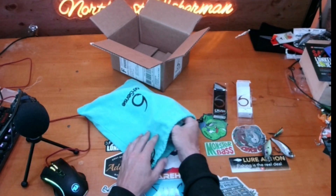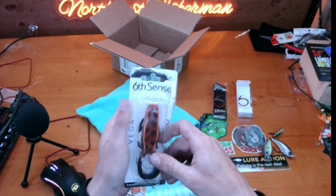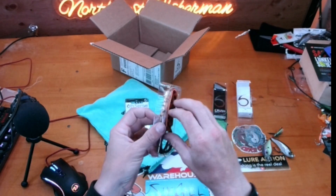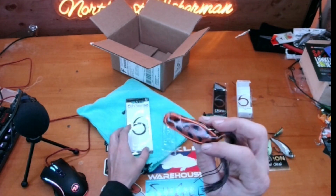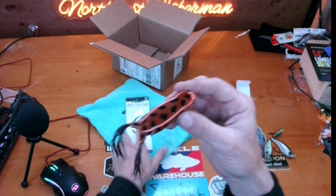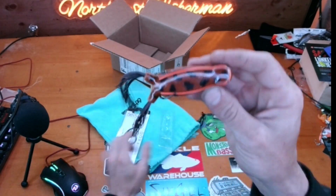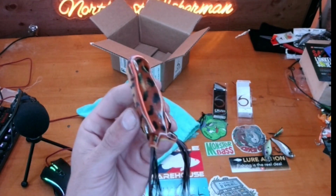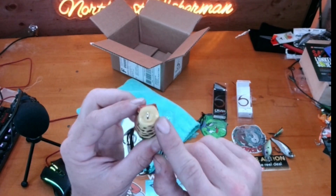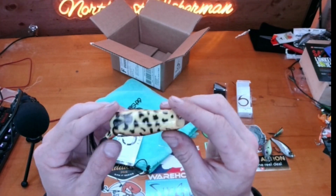Next up — a Vega Frog! This is the popping version of the Vega Frog, not the walking one. The color is pretty sweet — this is actually our exclusive color for the month, called Mud Frog. It's kind of a leopard or cheetah print on the back with some orange stripes. It's got a wide mouth popping-style opening, and that cheetah print continues on the belly.